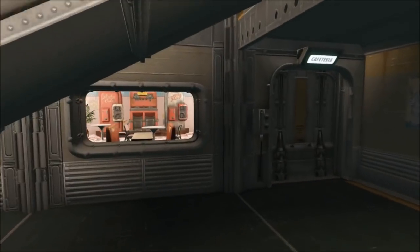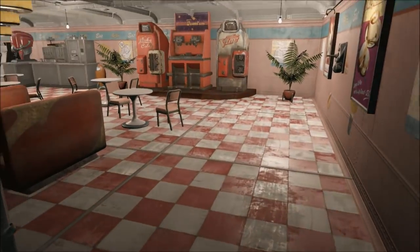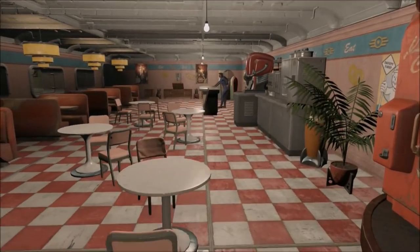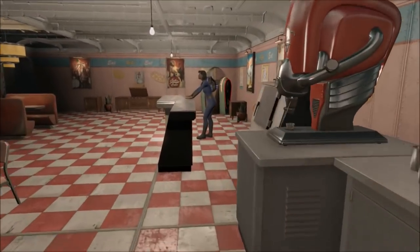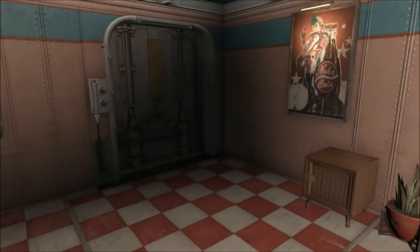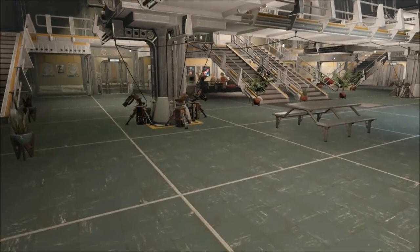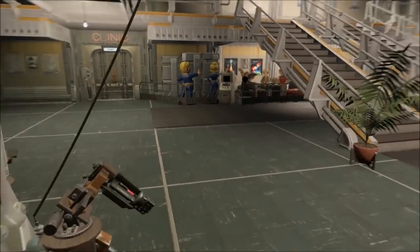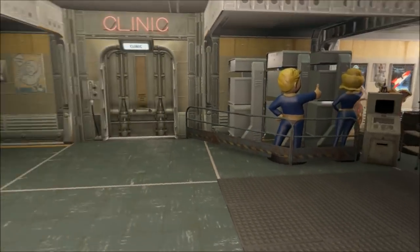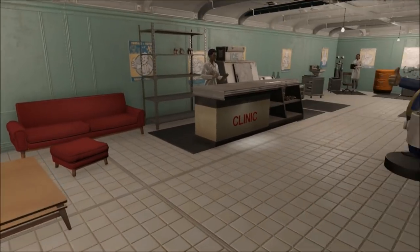I tried to utilize all of the space in this whole vault and make it look livable. I spent a lot of time on this vault — probably as much as my Spectacle Island. I wanted it to feel actually livable, lived-in, a place that if there was a nuclear bomb you could be there without going insane in a year. There was only really one hallway I didn't use all the space in, but other than that I filled up everything. Just kind of a storage area — walking around the atrium, this is my clinic.